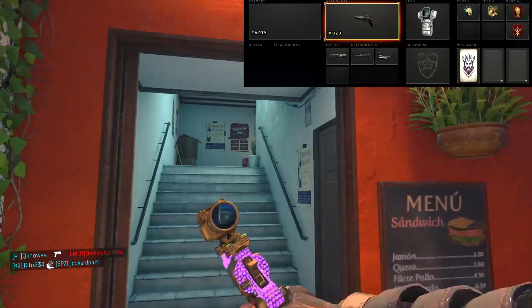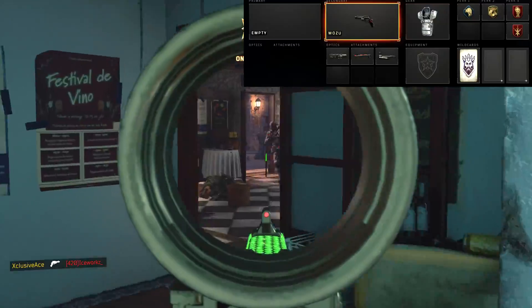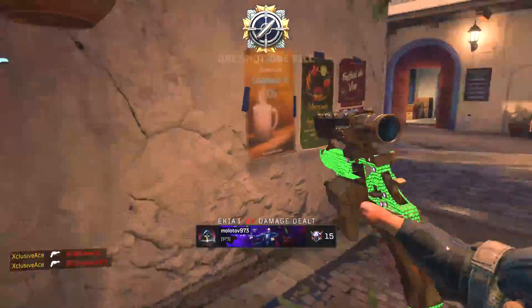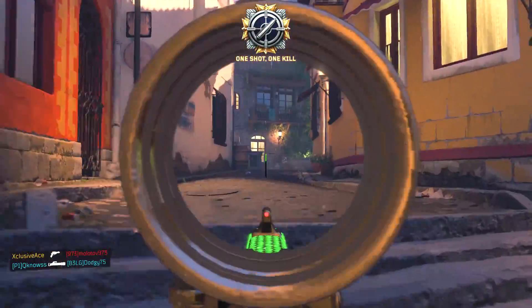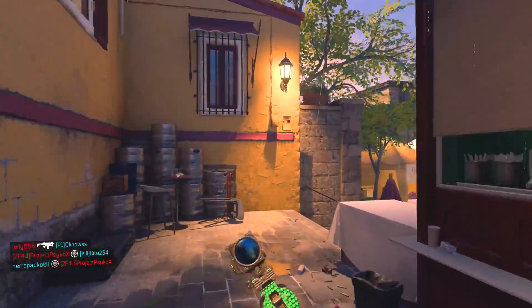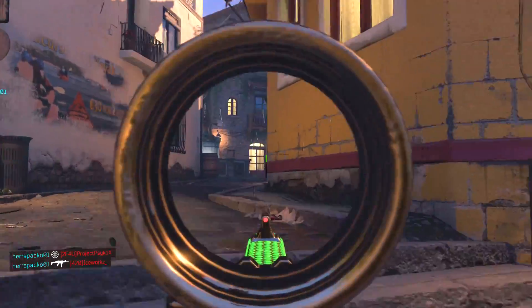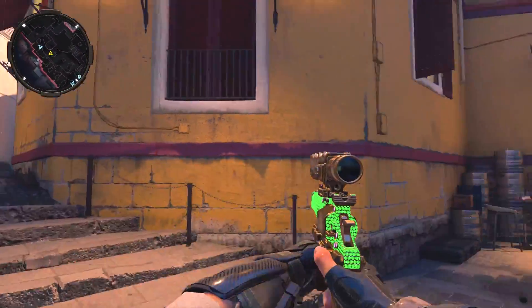With this hardcore setup you're going to have a one shot kill at all ranges — it acts like a sniper as well as a pistol up close, and this gun is very dominant in hardcore modes. And with that, that's going to wrap up today's gun guide on the Mozu. I'd like to know in the comment section below what you guys think of this gun — do you think the Mozu is really powerful, really weak, somewhere in between?